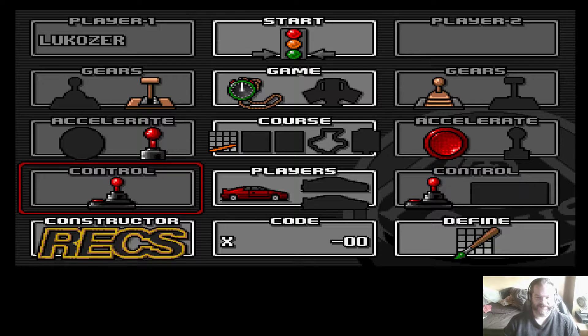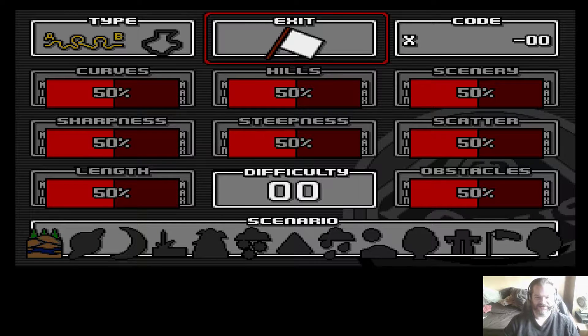Now, there are a few changes here. Not many. Unfortunately, one of them is that the option to link the two computers together - the two Amigas - doesn't seem to be here anymore. I wish it was, but it isn't. There is also a constructor mode, so you can alter circuits and create your own.